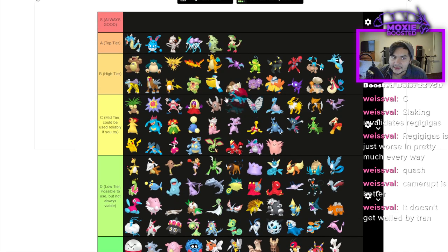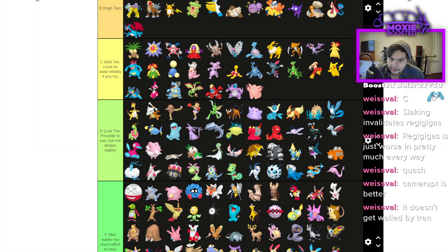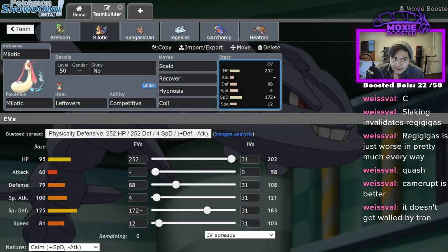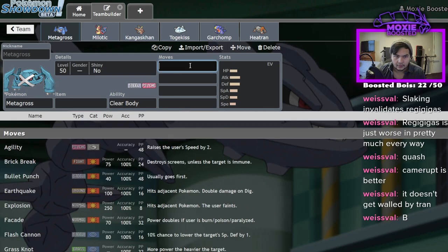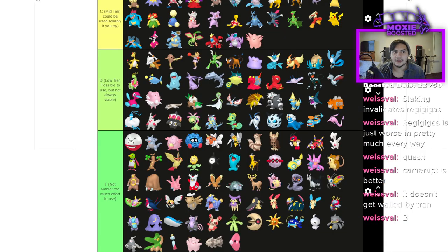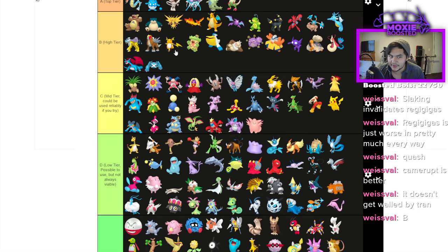Salamence is high tier. It does really good, has Intimidate, it's pretty fast. Metagross is high tier — it's Intimidate immune. It doesn't get Ice Punch since that was TM only, so it gets no Ice coverage, but it's Metagross and it's always going to be good with coverage moves. Regirock is iffy — I thought C but Weakness Policy doesn't exist in this game, so really it lived and breathed Weakness Policy and now it just doesn't do much. I'll say D.